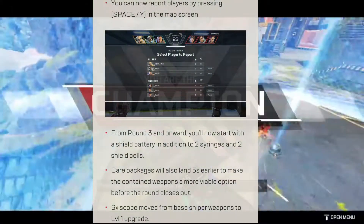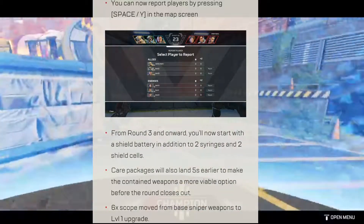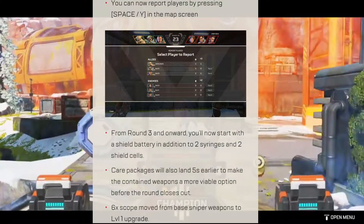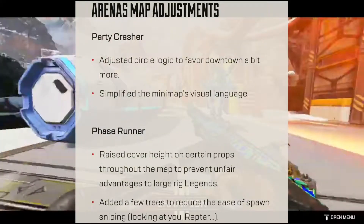The care package will now land 5 seconds earlier. The 6x scope has been moved from base snipers to level 1 upgrades. There are also adjustments to both Party Crasher and Phaser Arm.